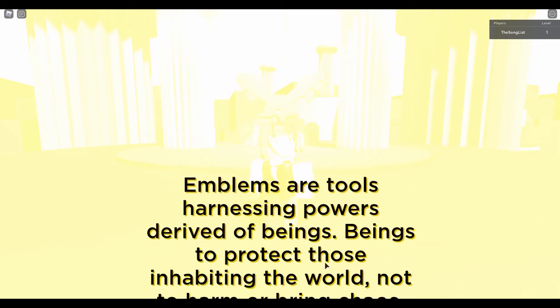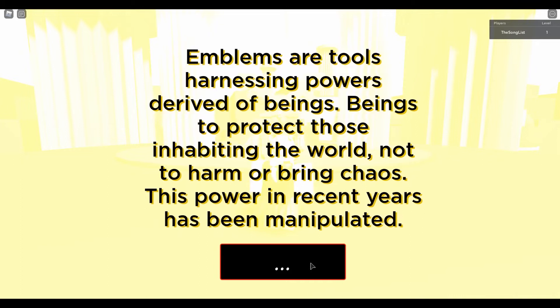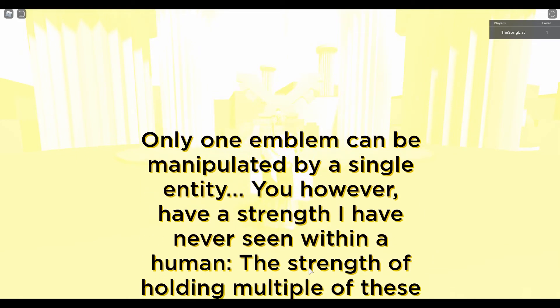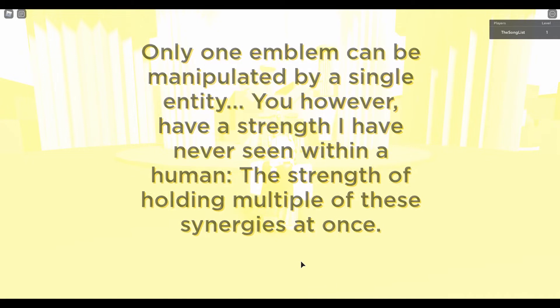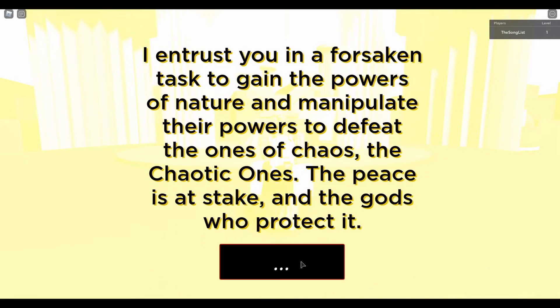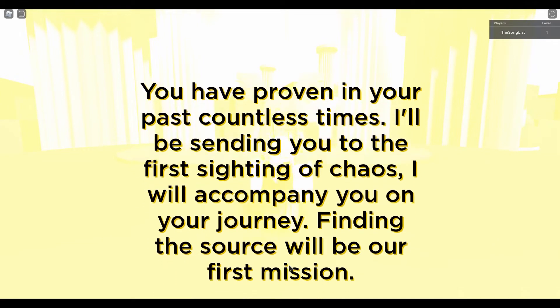Emblems are tools harnessing powers derived of beings, belonging to protect those inhabiting the world — not to harm or bring chaos. This power in recent years has been manipulated. Only one emblem can be manipulated by a single entity. You, however, have strength I have never seen within a human — the strength of holding multiple of these synergies at once. I entrust you in a forsaken task to gain the powers of nature and defeat the ones of chaos. When the fuck did I prove myself anywhere?